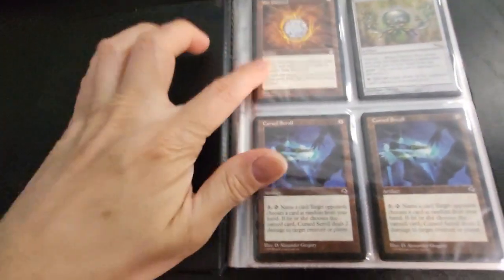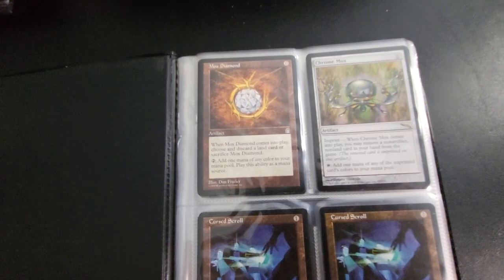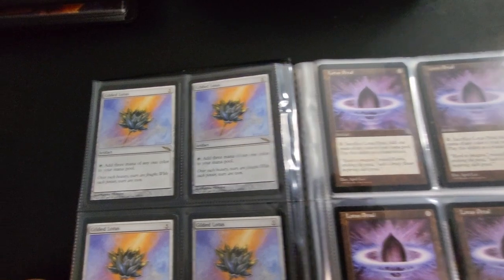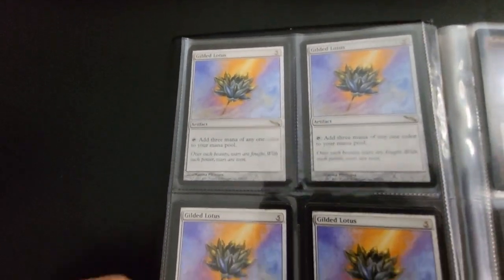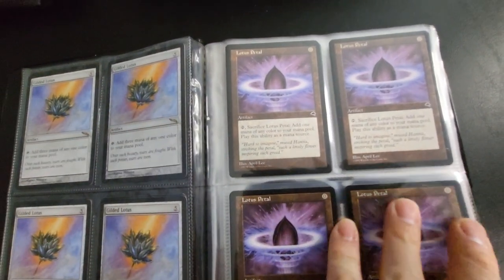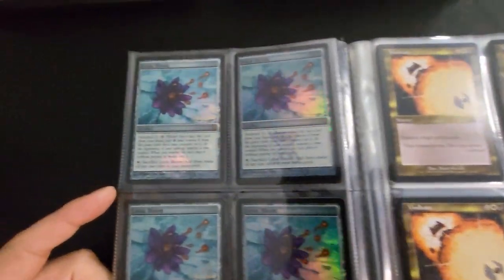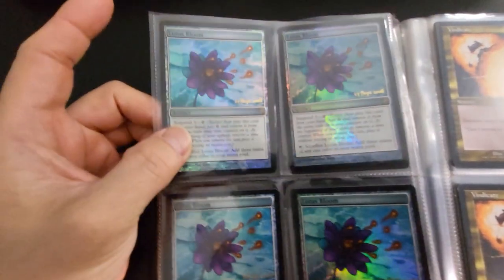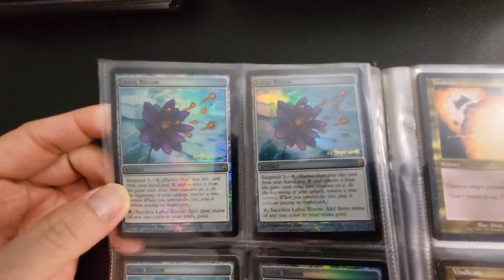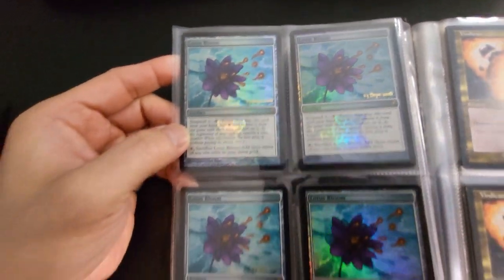So this one's got some Mox Diamond, Chrome Mox, and Cursed Scroll. Got some Gilded Lotus. I don't have the Black Lotus — that's a pretty expensive one to get. Lotus Petal. And this is the release card of the Lotus Petal, came out September 23rd, 2006.